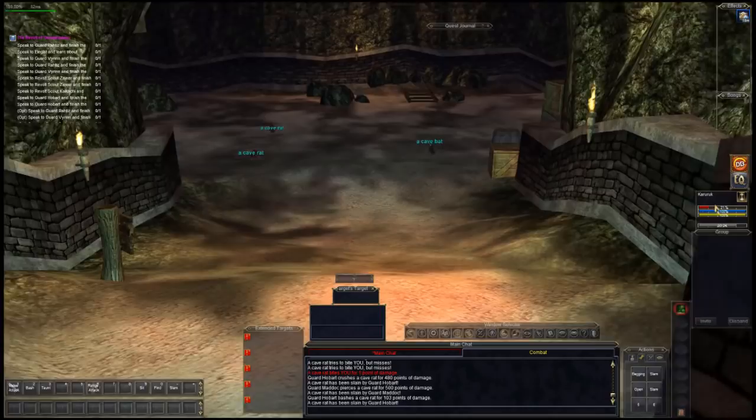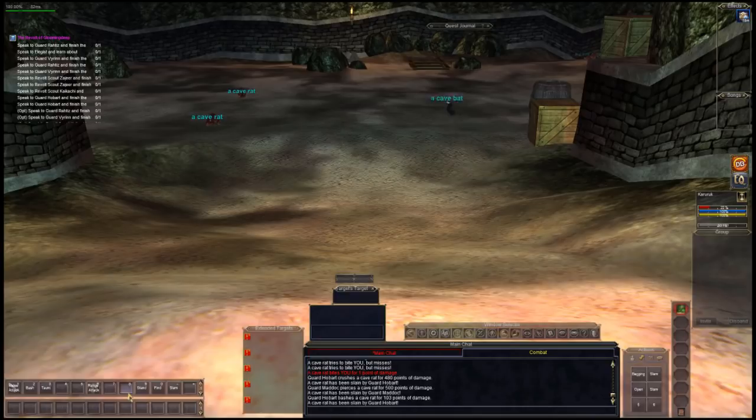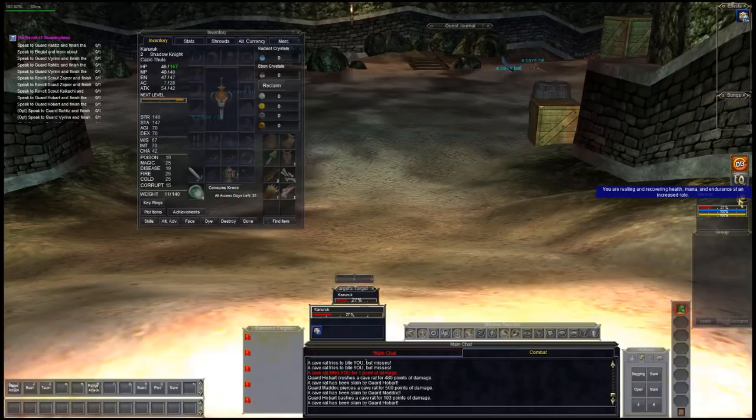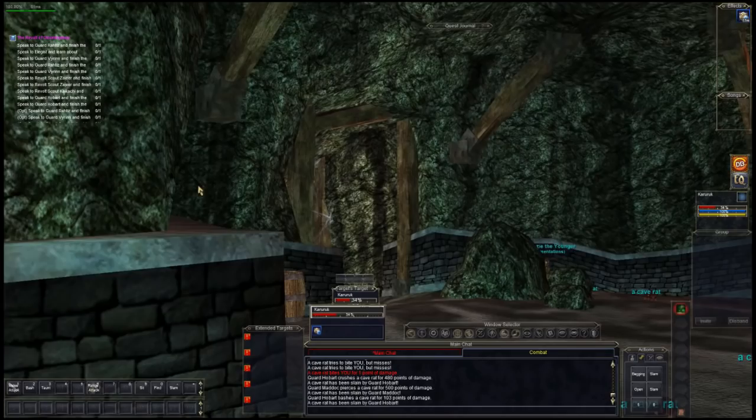My health pool is really low, but if I sit down I'll slowly gain my hit points back. EverQuest runs on a six-second tick — right now I'm getting two hit points back. Once you go into the little swirly animation that means you're in fast regen mode. You have to be out of combat for 30 seconds for it to happen.